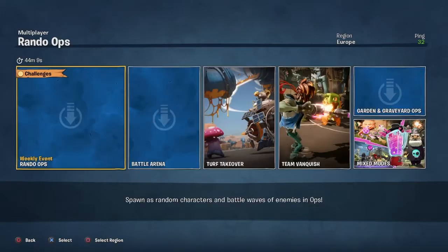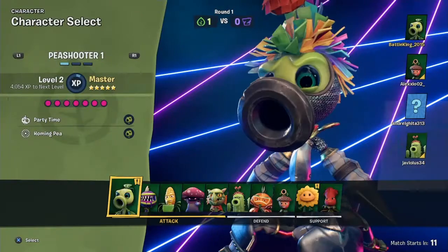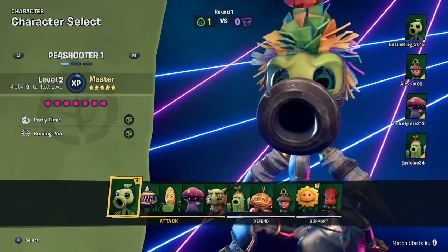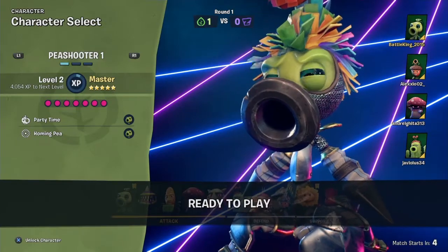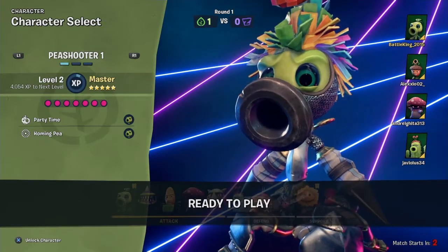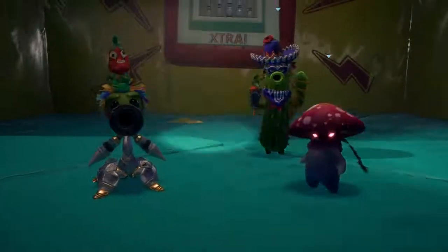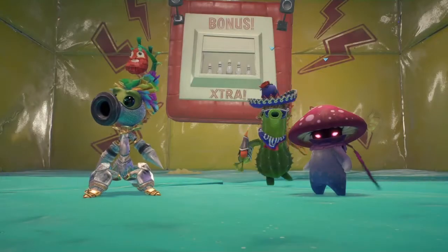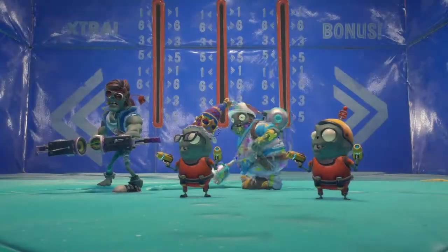Let's go over to the multiplayer portal, put it on Battle Arena and go play a game. We've just got into a game of Battle Arena. If you don't know what Battle Arena is - it's a 4v4 plants vs. zombies match. There are around five or six rounds, and each round you get to pick any character from your team, but once you've used a character in a round you can't use it again.